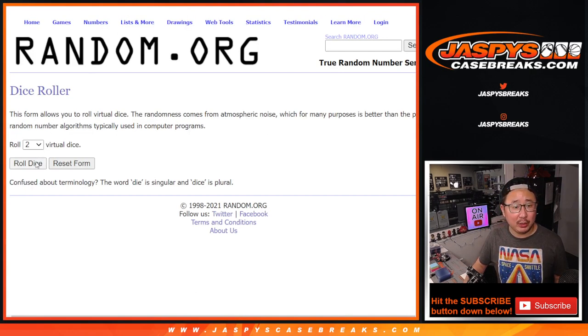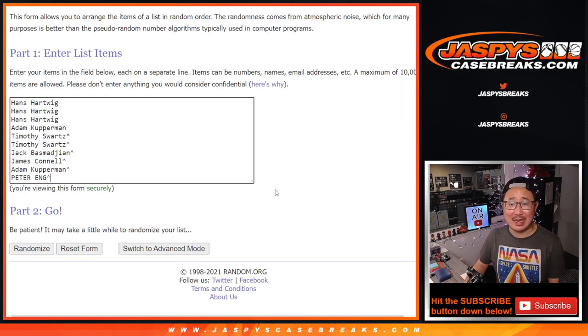There are the numbers here. Let's go, let's roll it. Let's randomize names and numbers — 6 and a 4, 10 times.